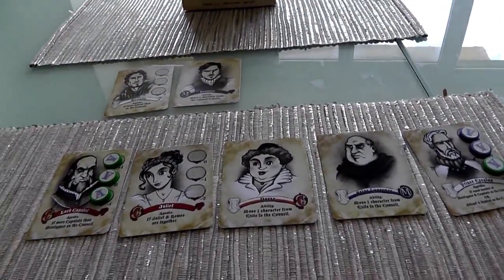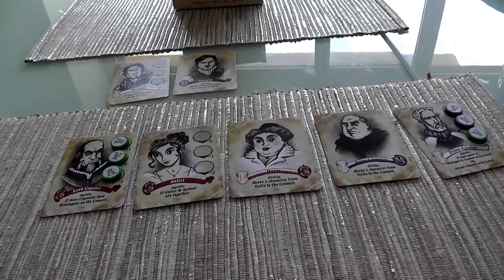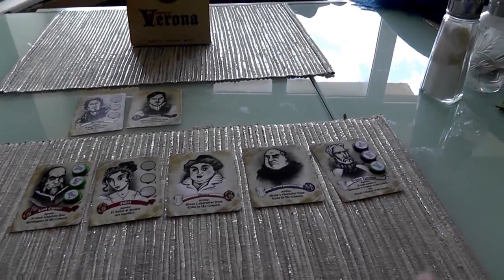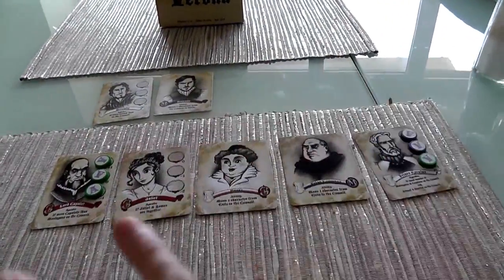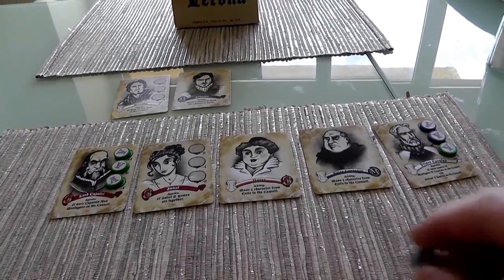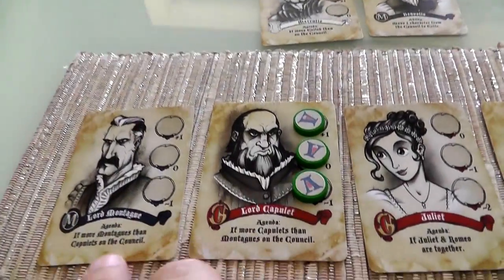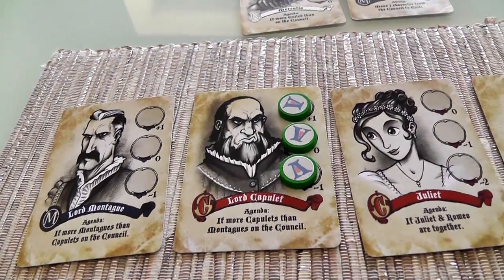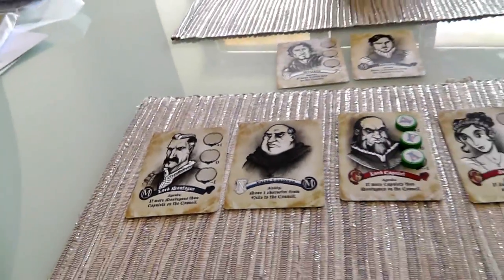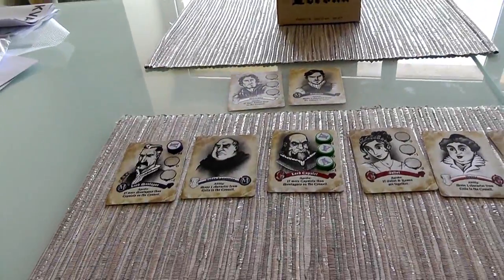Jen's got two more cards. She's going to play Lord Montague, who is pretty much the exact opposite of Lord Capulet - he scores if there are more Montagues than Capulets on the Council. That's not likely at this point because there are three Capulets and two Montagues. She probably would have put her last influence on Prince Aeschylus, which is the one she really cares about, but now she's given herself a second objective late in the game.